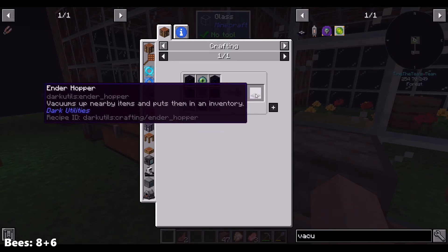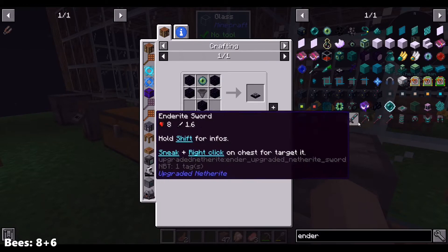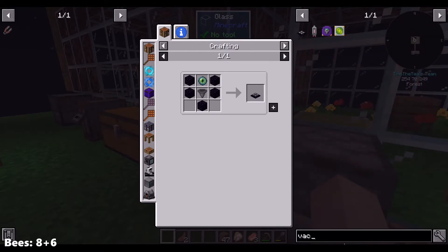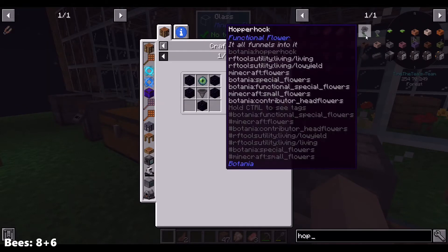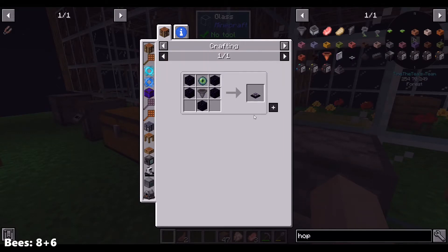Enderhopper vacuums up nearby items and puts them in an inventory. There was also something like an ender... there's something in there. I saw something else, like a vacuum. This is Dark Utilities — I wonder if it connects up with one of the things.